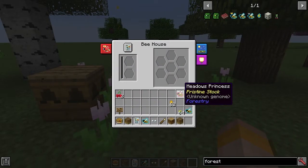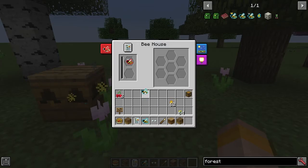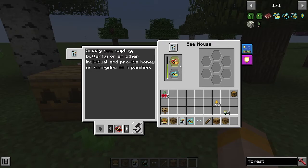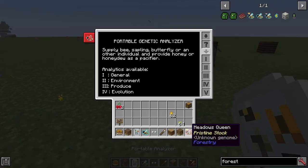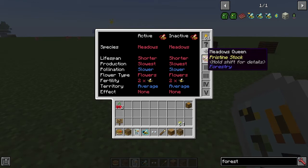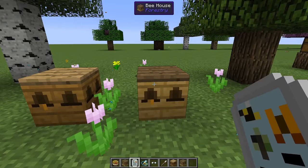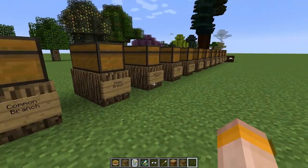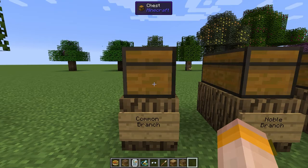To actually breed your bees, you're going to want to get, for example, a meadows princess and put that in the top slot, and a forest drone — something of a different breed if you're looking to mutate — and put that in as well. That will create a queen; here we've now got a meadows queen. If you analyze this bee you can see that the active and inactive genome on this meadows queen are both meadows, so the forest drone we put in did not give us a different active or inactive trait this time. But eventually if you keep doing that you're going to mutate the bee, and there are several different branches of bees you can get by breeding different types together.